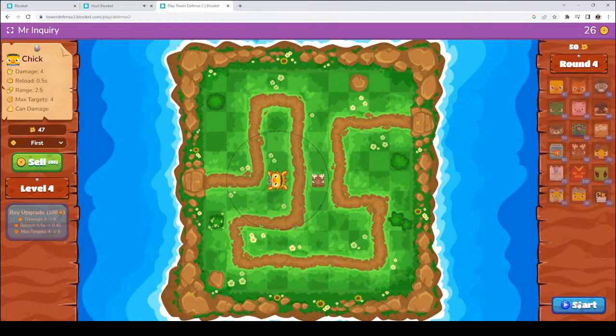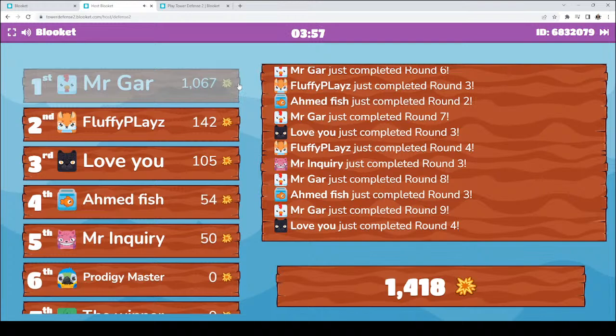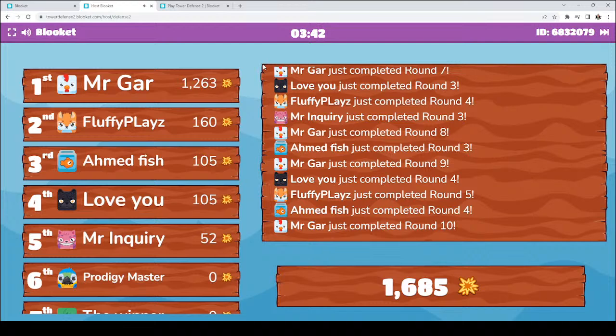Let's take a look at this leaderboard. Mr. Gar has 1,067 points — way to go. Fluffy Plays is 160. Love You has jumped to third with 105. Ahmed is 92, great job. I am 52. Keep up the great work, guys. We're just about halfway — just hit 3 minutes and 29 seconds — so keep up the great work, everyone. You are doing awesome.